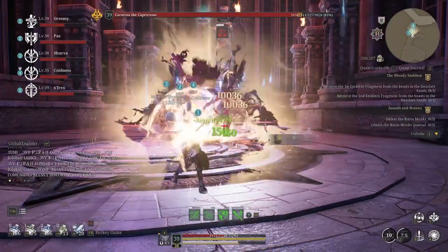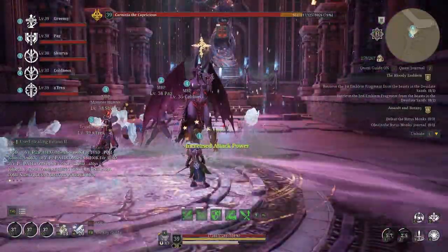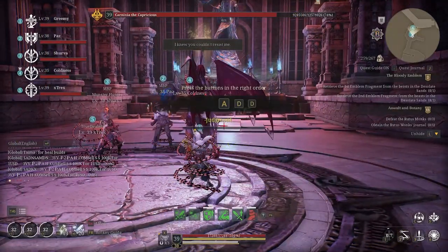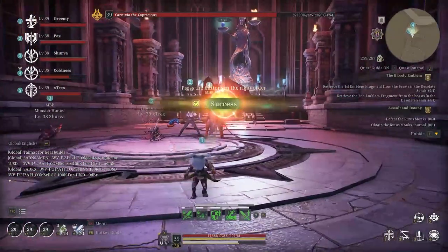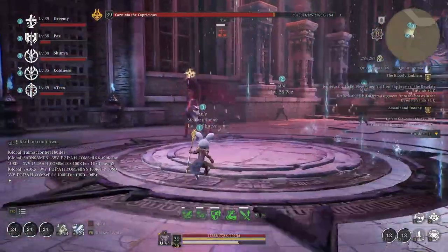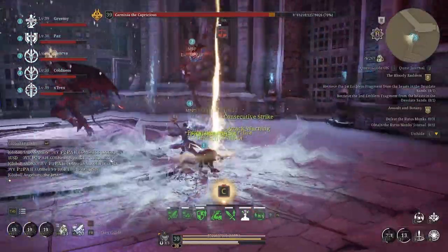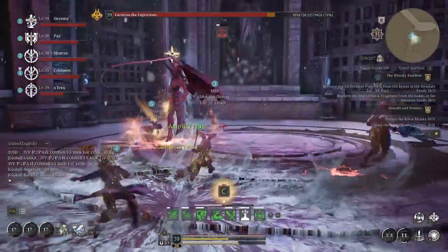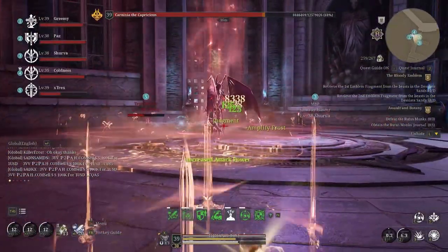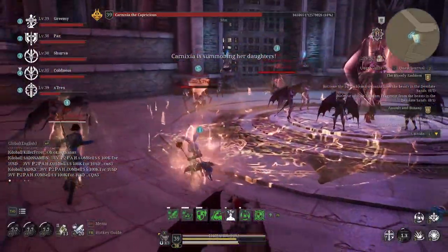There are two abilities to avoid: a frontal whip, and then she spins the whip around and hits in 360 degrees — you cannot get hit by that either. She also does another ability where she pulls everybody to her, and then a minigame appears where you need to jump around. So those are the phase one mechanics to watch out for.